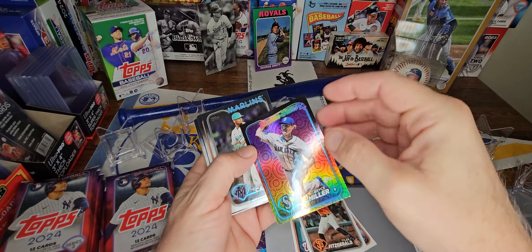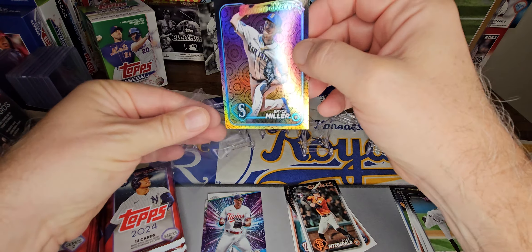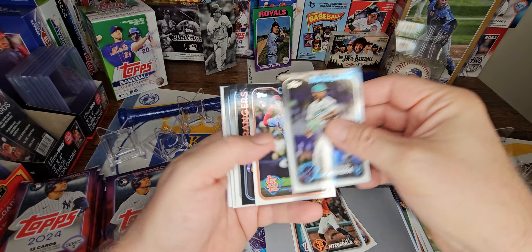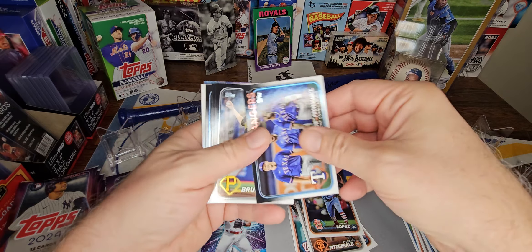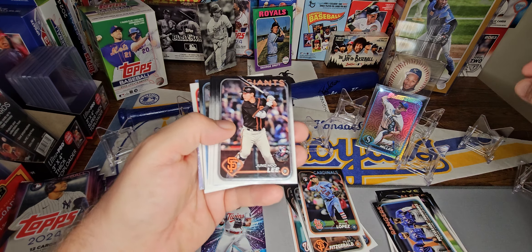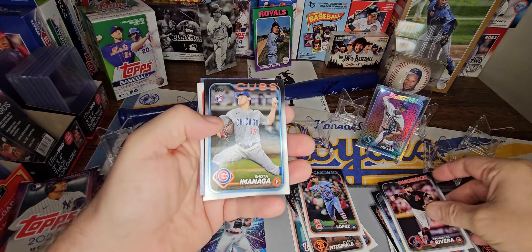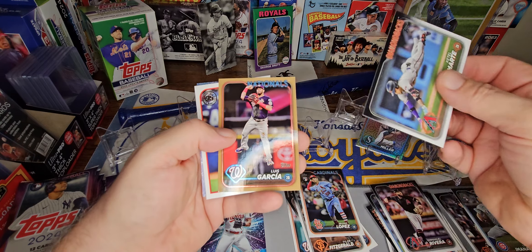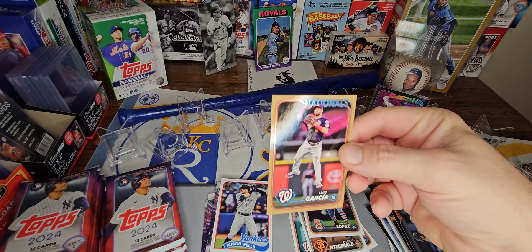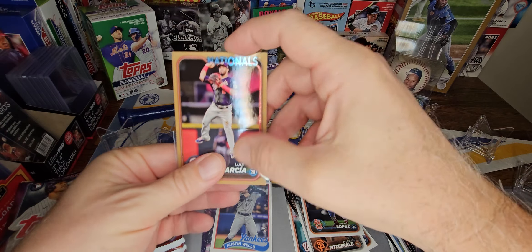Alright, Bryce Miller is our first holiday parallel — I think that's the base design, just the regular. You can get hot dogs, Statue of Liberties, of varying degrees of rareness, some of them numbered. There's a Jianghu Li rookie — put that in the good rookie pile. Imanaga — good rookie pile. And a gold, Luis Garcia. So we do have a numbered card: 2024, 11 out of 29. Luis Garcia.